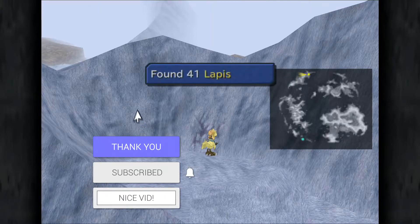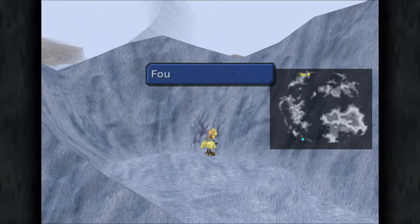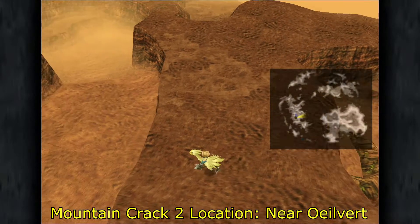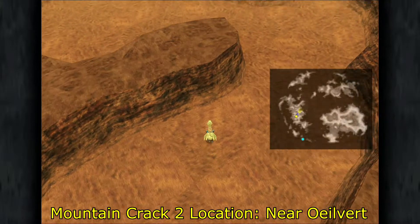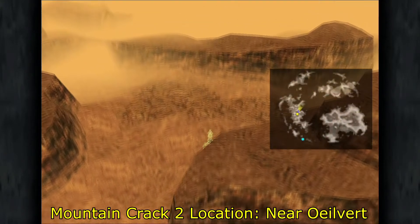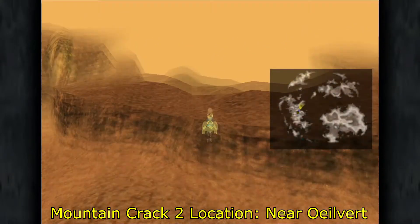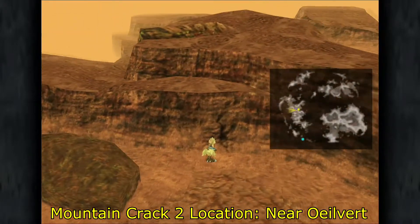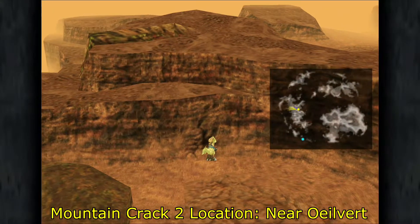See? Easy peasy. Nice. So all the way around, and then go straight. Okay. Keep going straight. Then look for this bush right here. And it's right there. There you go. And then you do the pe-